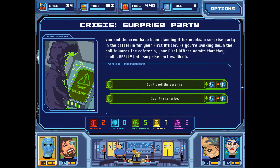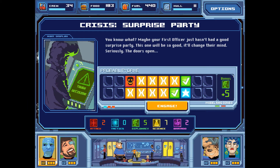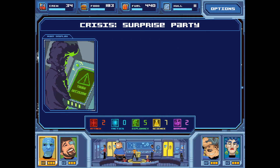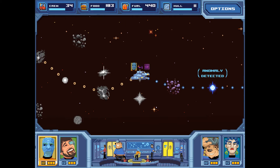You and the crew have been planning a surprise party in the cafeteria for your first officer for weeks. As you're walking down the hall, your first officer admits they really hate surprise parties. We can either not spoil the surprise or spoil the surprise — both give plus or minus mystery. I think we'll not spoil the surprise. Maybe your first officer just hasn't had a good surprise party — this one will change their mind. Success! Everyone leaps out from behind their hiding places. Your first officer looks a little peeved, but before long the party is a smashing success. Plus two bravado!